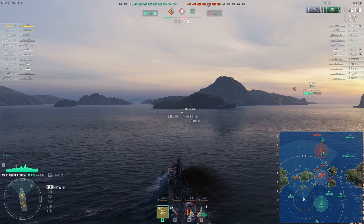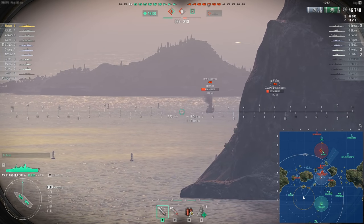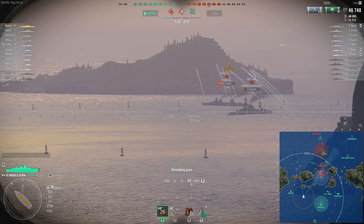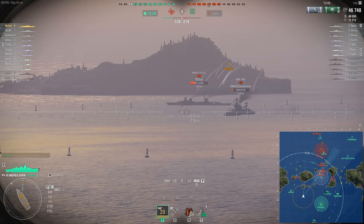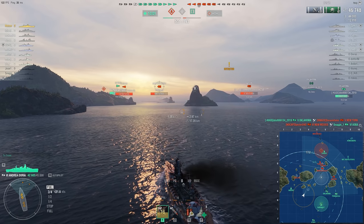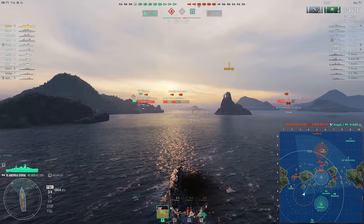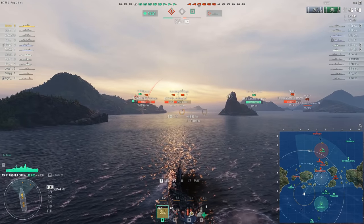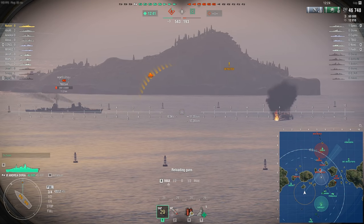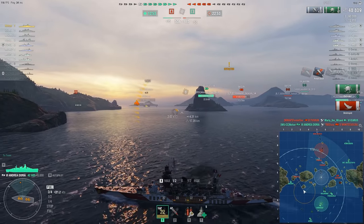We're sailing up towards the enemy. I think the Dallas was over here. This enemy New York is pretty broadside, so we should be able to finish him off. We're going to aim at the waterline with SAP. He's going to turn and avoid — that dispersion! A perfect gap just where a giant battleship can sit and take zero damage. But Monty is showing a broadside, maybe we can make up for that missed opportunity. Finally, we get that kill.